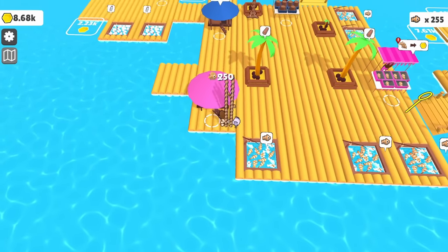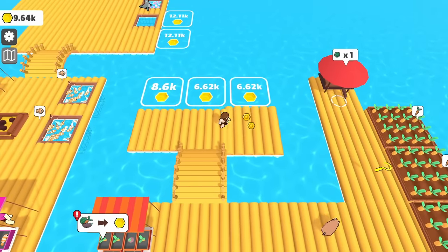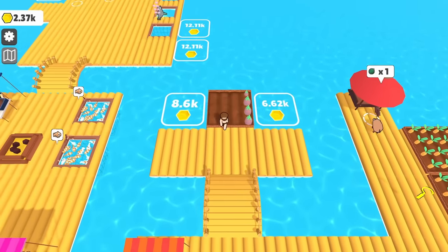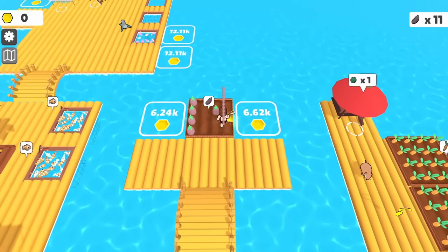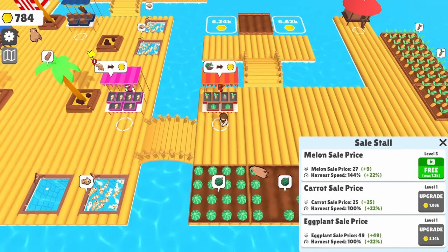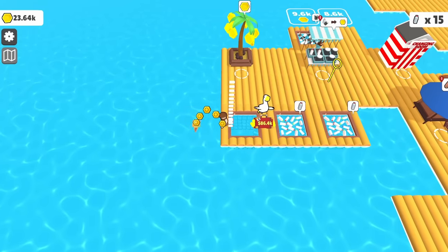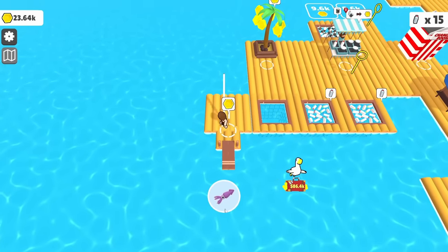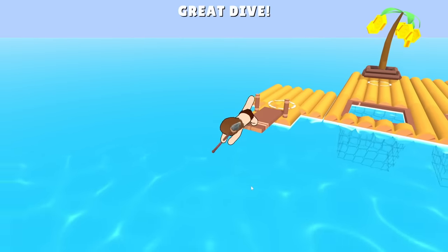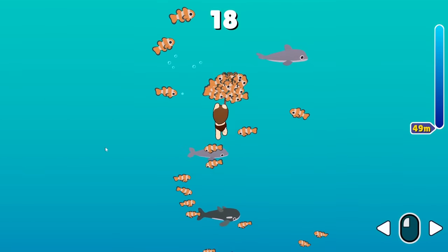Whoever said money doesn't grow on trees is feeling pretty dumb right now. We check in on Snuffles — he only got 30 melons, which is not great. There are more raft pieces in a little cove that's kind of cut off in the middle; one unlocks an eggplant patch that sells for 49 each. We then unlock what appears to be another diving mini-game for squids, and we dive all the way down spearing fish — feeling like the barracuda from the beginning of Nemo!